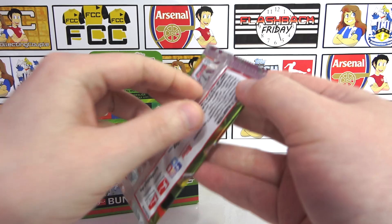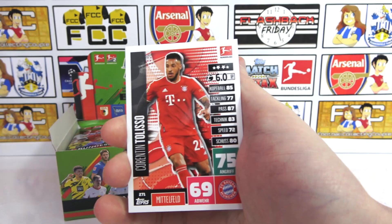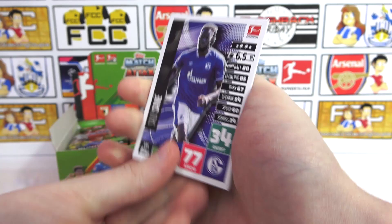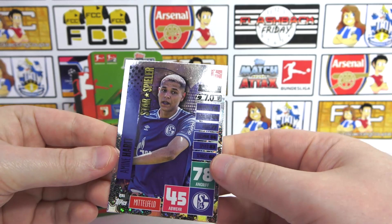They'll find the Champions League — they're pretty close to avoiding defeat to Real Madrid. They'll be through; they've been pretty awesome. Okay, in my pack we have a Tolisso, Sané, Onisa Wu, Evady, and we've got a star player — Harit of Schalke.